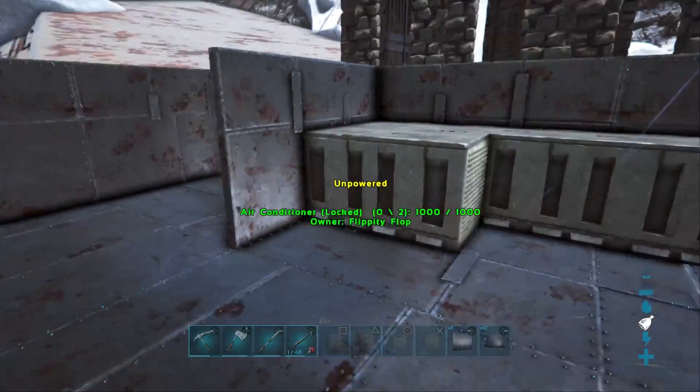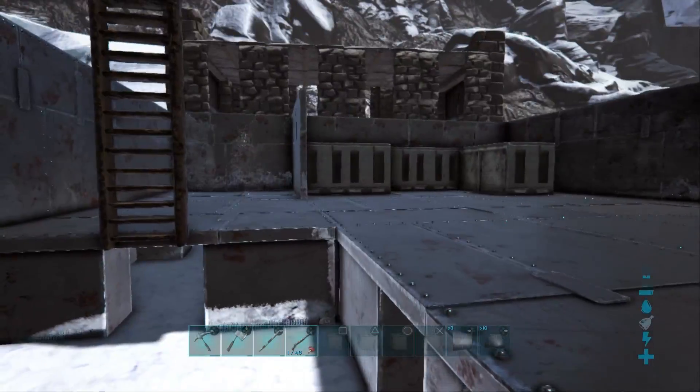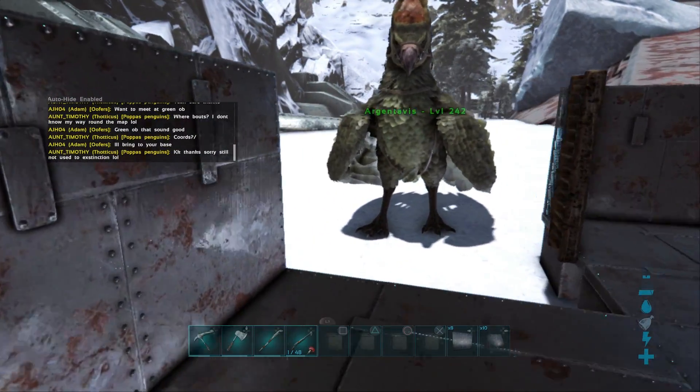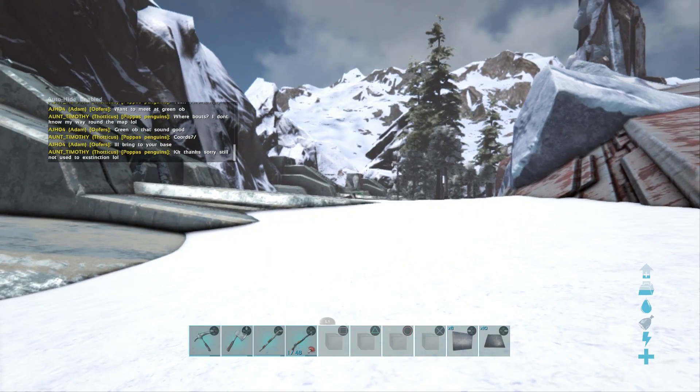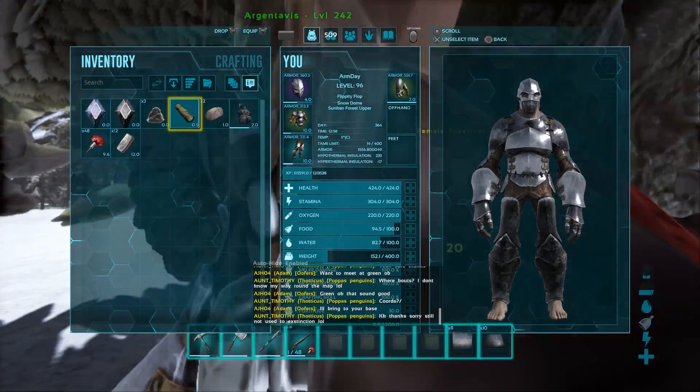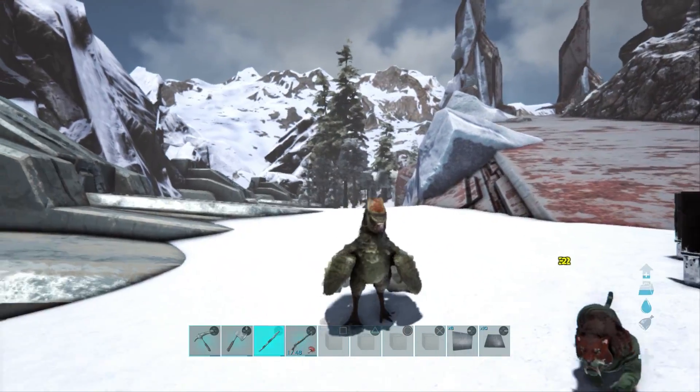They're unpowered so we're going to have to go back to base. We're going to need to get a doorframe, and we might get another foundation just in case, because we're going to need to get the drakes out eventually.